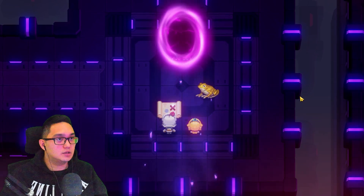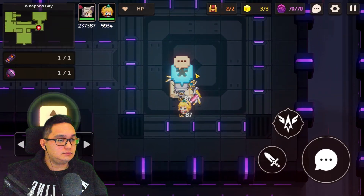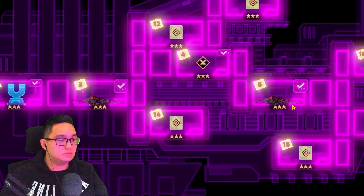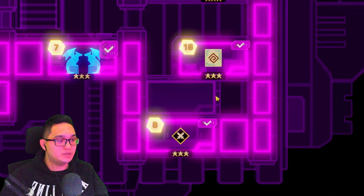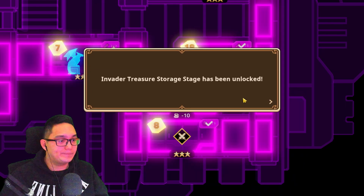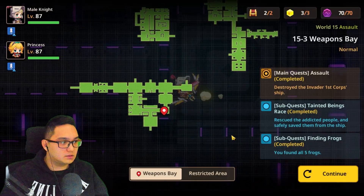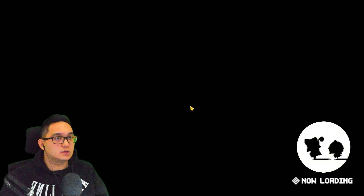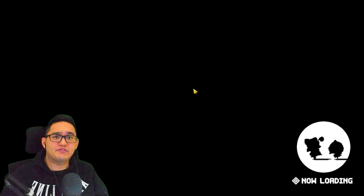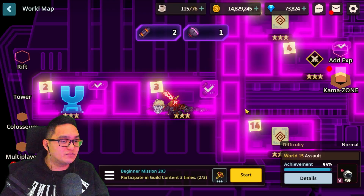We got the treasure, so that will open a bonus stage. Let's go to that bonus stage — we will do that in this video because that will be this stage. So we can get the frogs — we only got the frogs, now we get the treasure of the frogs. Let's go to the frog treasure.